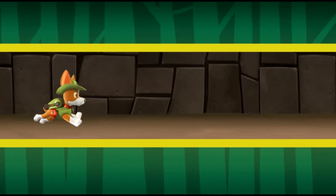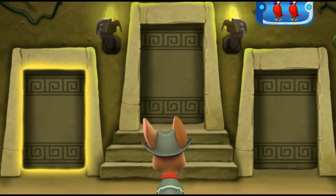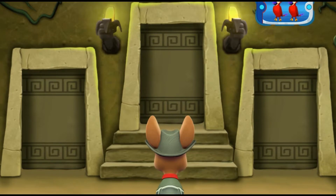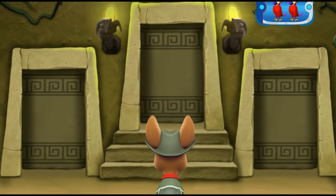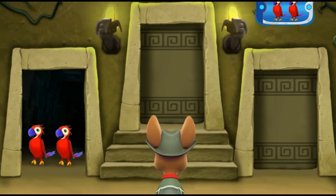Now you need to find a room with two parrots. Listen to the sounds behind each door. Find the door that leads to two parrots, then click it. Hmm, that doesn't sound right, you need to find two parrots, try again. Aha, that's the door Tracker needs!